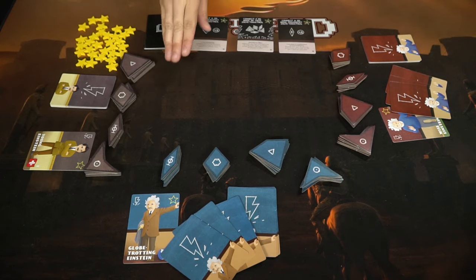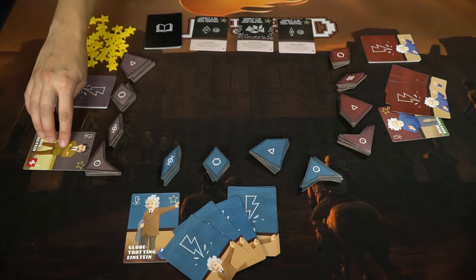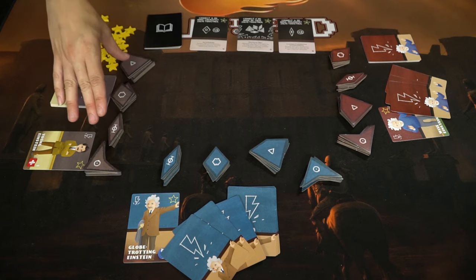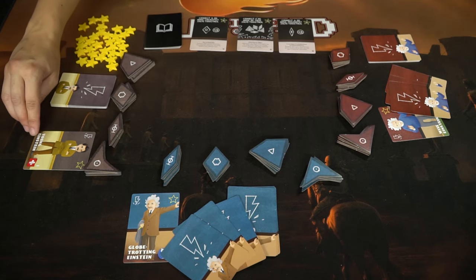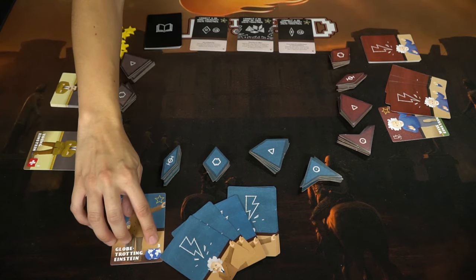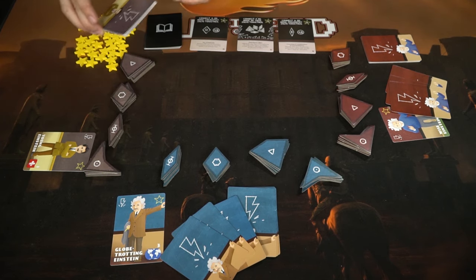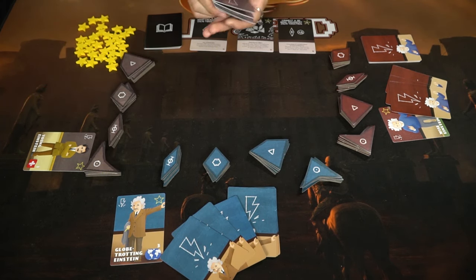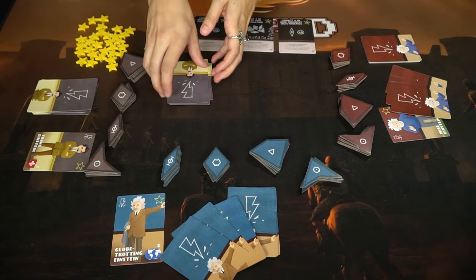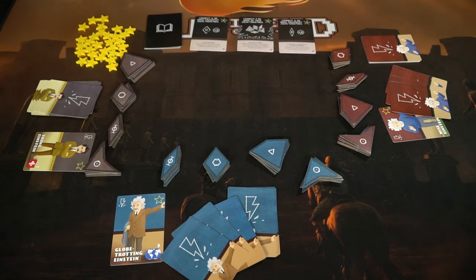Here we have a three-player setup for Einstein — one, two, three. Once every player has chosen their respective Einstein and gotten their inspiration cards and corresponding idea tokens, the youngest Einstein goes first. You will see a little number by the edge of the card. So right here is the first person. They will shuffle their inspiration cards and draw three; the rest will be their draw pile. They will have three cards in their hand, and every other player does likewise.